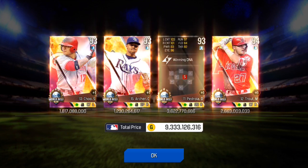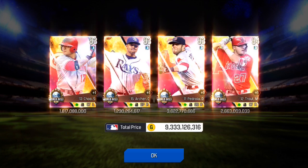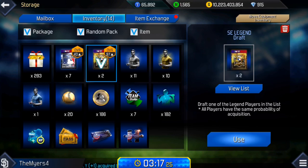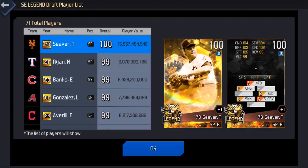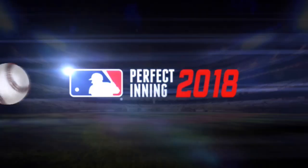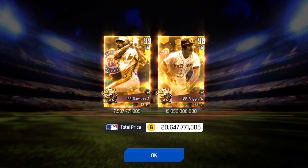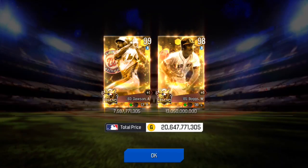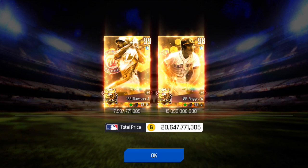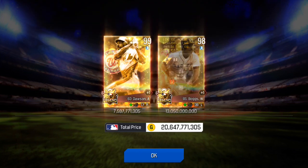We get Mike Trout and Dustin Pedroia — very nice cards indeed. Pedroia is worth around three billion. Now the moment of truth: the two legend drafts. What I get here can make or break the value of this package. I get Boggs — Red Sox — worth about 10 billion, and Dawson worth seven billion. Two very nice-looking cards, I will take that all day long.